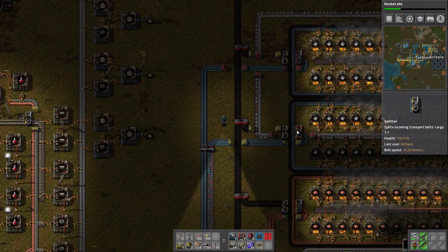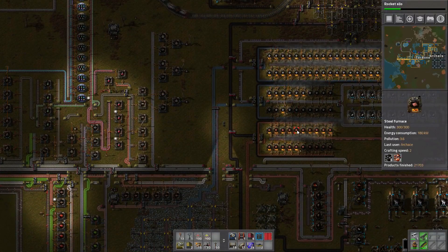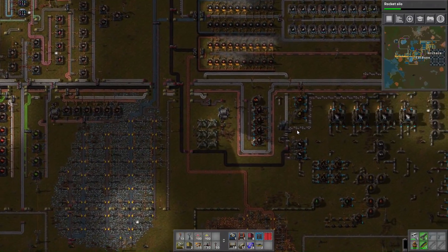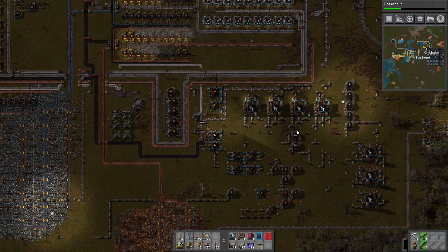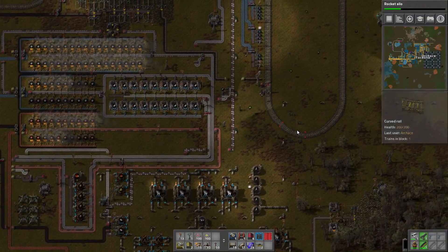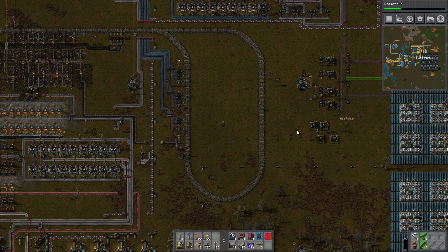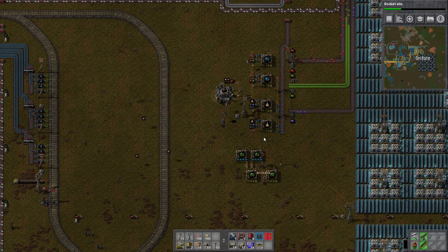Alright, I've optimized the heck out of this coal. Nice — all reds. It's backed up too, so you should notice an increase in plastic now. Oh yeah, thank you. That rocket silo is coming along nicely. Yeah, boy.